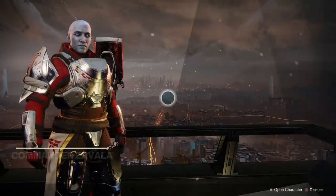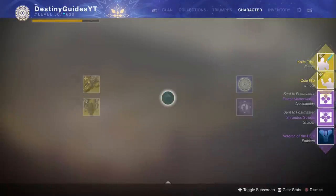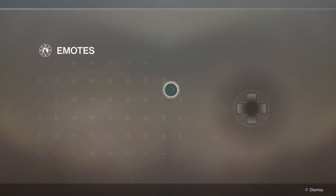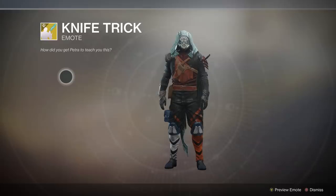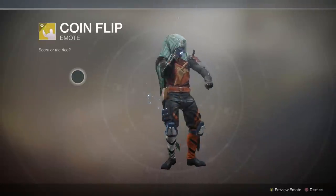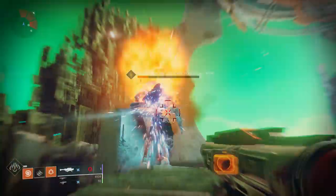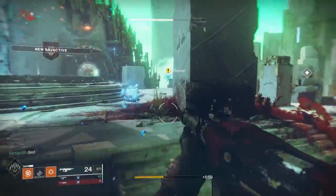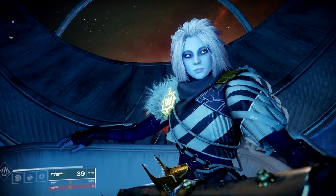Something else available from Zavala within today's update is the Veterans of the Hunt bundle. This is available to players who were playing Forsaken prior to October 16th, 2018, and you'll get a unique emblem and shader, two new exotic emotes, and a consumables bundle. If you go to Zavala and don't see it, just restart your game. Also, this is the most cursed week in Destiny 2's Dreaming City, and something pretty crazy is going to happen if you visit Mara Sov. I definitely recommend you go do the Blind Well and get your offering to the Oracle.